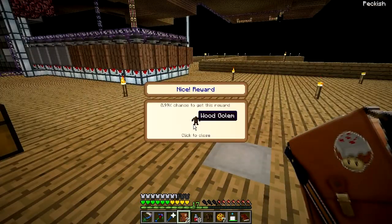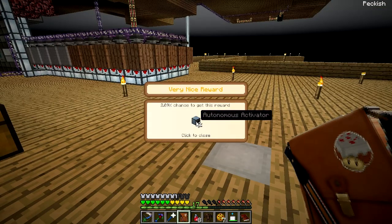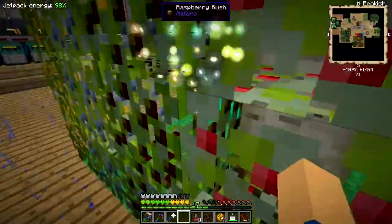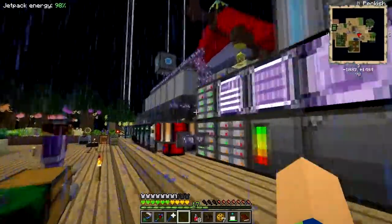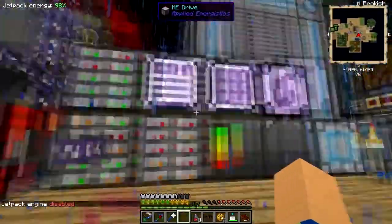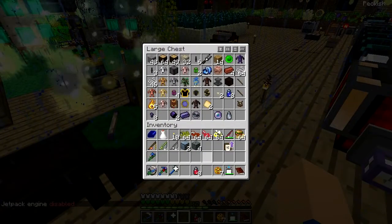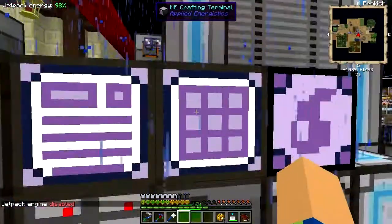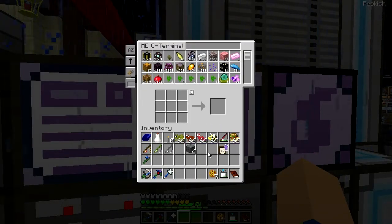I like the legendary ones. Wood Goblin — no. Autonomous Activator — I can use those. And Speed Rune — I don't need them. At this stage, what I'm getting from the reward bags isn't really useful since I've got everything I need.